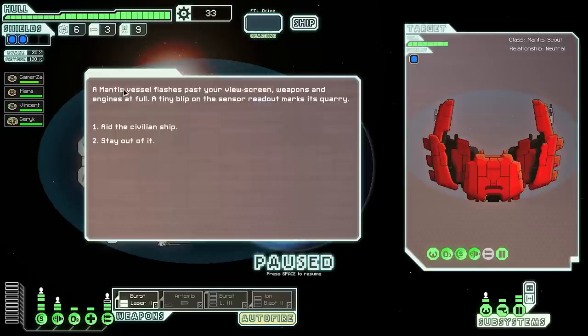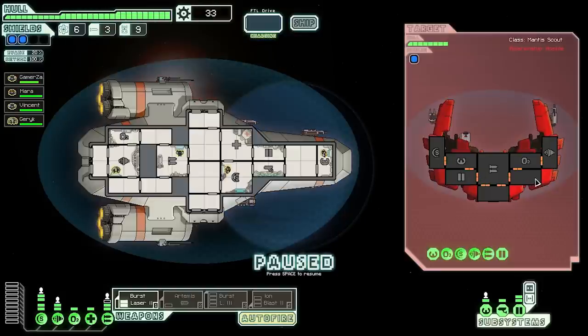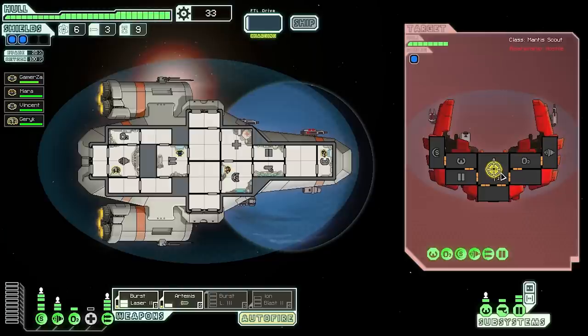A mantis vessel flashes past attacking a civilian ship. I decide to aid the civilian ship — power up weapons and engage. We target their weapons first and fire the Artemis missile. The new charge time from the automated reloader is noticeably shorter. The missile misses unfortunately — they have good dodge — so I stop wasting missiles and switch to burst lasers only. Their laser can't penetrate our shields and we've damaged one of their guns.